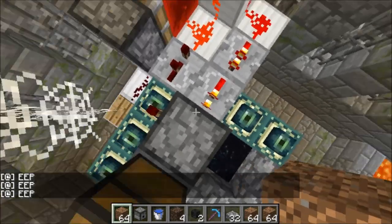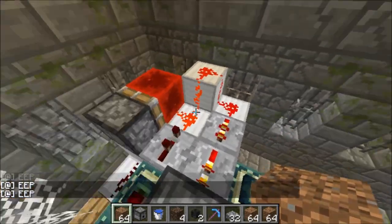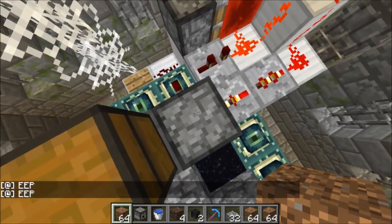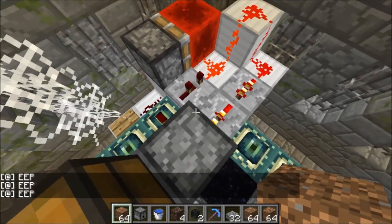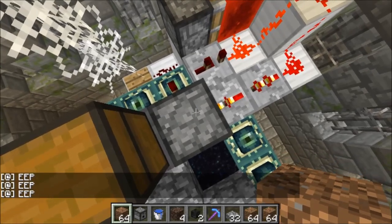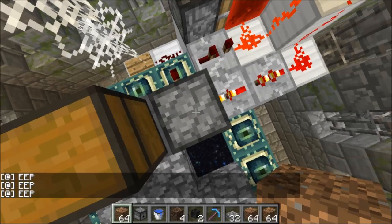I've set this clock to dispense an item every one second. This is the fastest speed at which a wither can break the platform. On the end side there's another clock, and we'll set that one to one second as well — that way every time he gets hit by a snowball, he will break the obsidian platform and it'll refresh within one second.